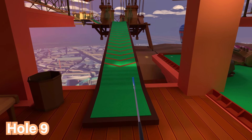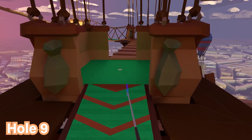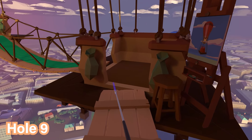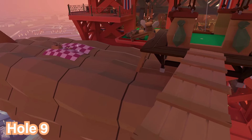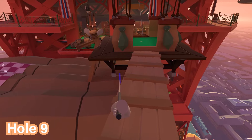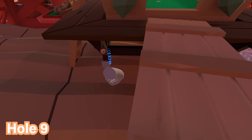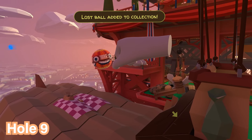For hole number nine, go up the course on the platform and then onto the bridge and turn around. From here, look at that very first platform where the hole is and you'll see the ball is actually underneath on the beam. You can crouch down and pick it up, or you can fly — whichever is easier for you.